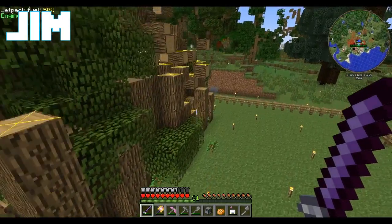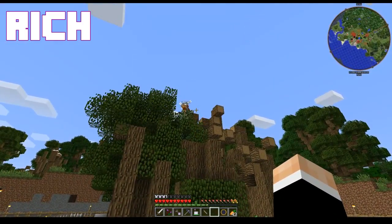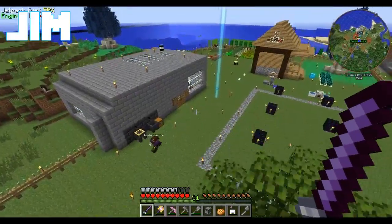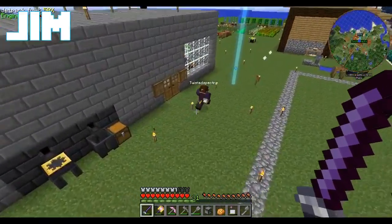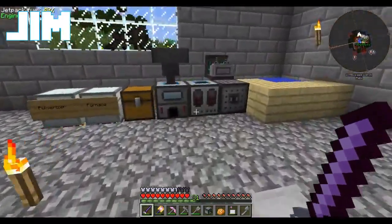Hey everybody, I'm Jim. I'm Rich. We're playing Resident Rise, and Jim's a pincushion. I am a super pincushion. I just got in a fight with a Minotaurus. We just wrapped up a Blood Moon. It was not pretty. It was bloody.